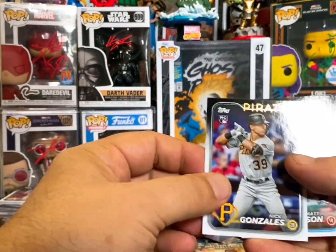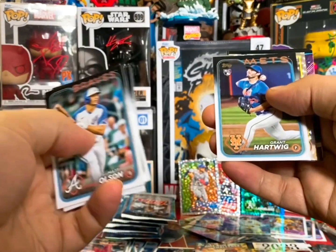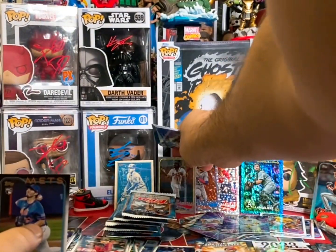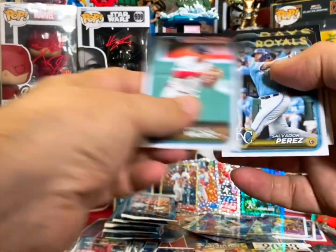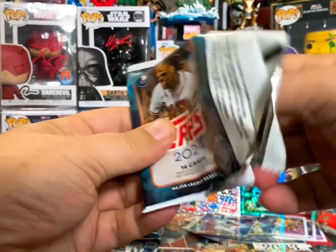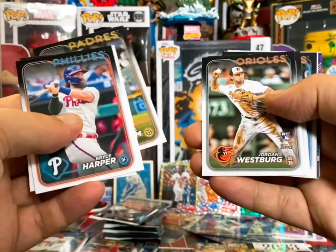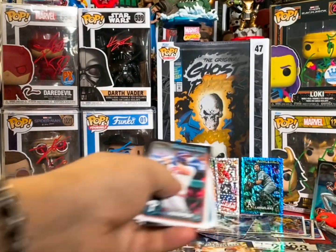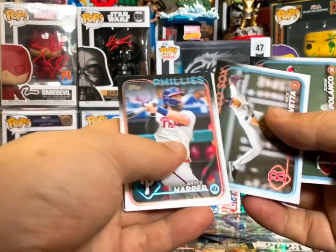Rookie card of Nick Gonzalez, future stars of Gabriel Moreno. Rookie card of Grant Hartwig and we got another silver foil board — it's gonna be Ronald Acuna. We're hitting pretty good names. Two big names and top rookie cards. Grant Hartwig on the rookie card, Tyler Soderstrom on the rookie card, Stars of MLB and base. Aaron Judge on the 2023 Greatest Hits, Goldie, Stars of MLB, Belasovic rookie card and base.